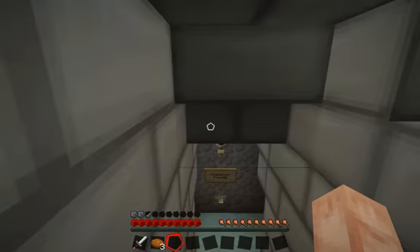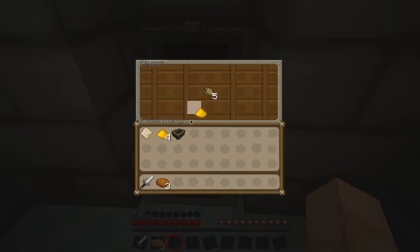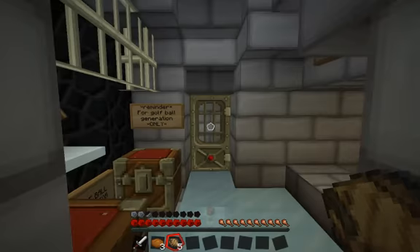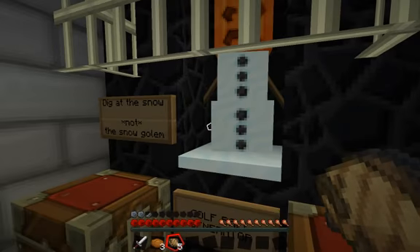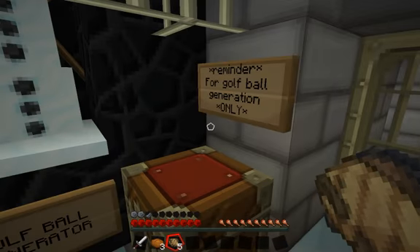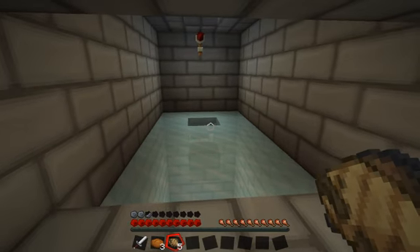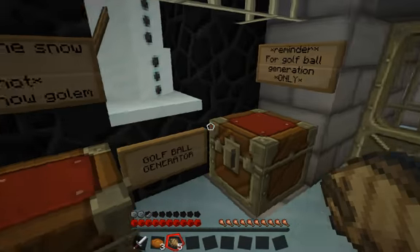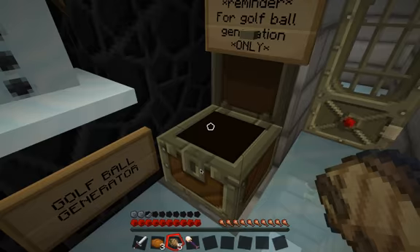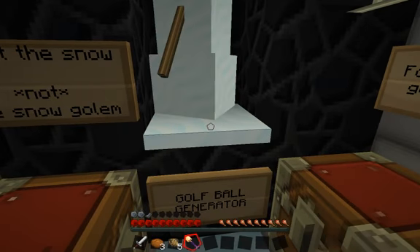Go down here, go this way - checkpoint number two. Take these. And now we are at this part, which is where I'm going to stop. It's dig at the snow, not the snow golem. Golf ball generator - reminder for golf ball generation only. I'm thinking we've got to throw a snowball in there. So next time we will dig up that snow underneath the snow golem with a shovel of unbreaking and throw a snowball down there. That will be next time.